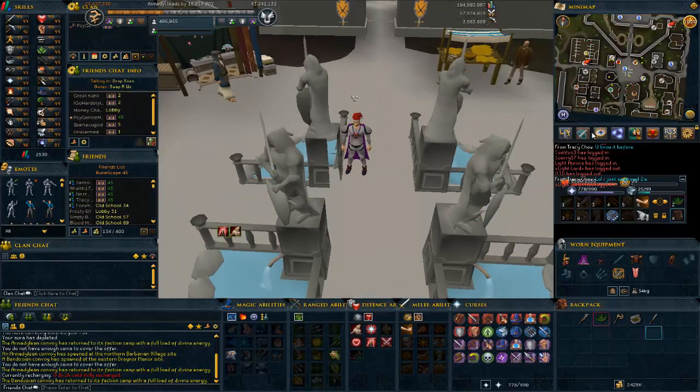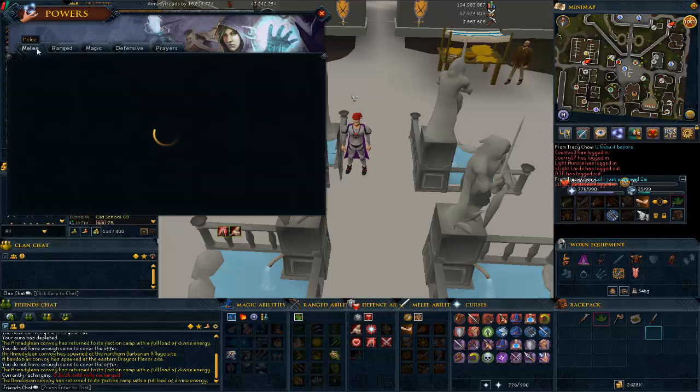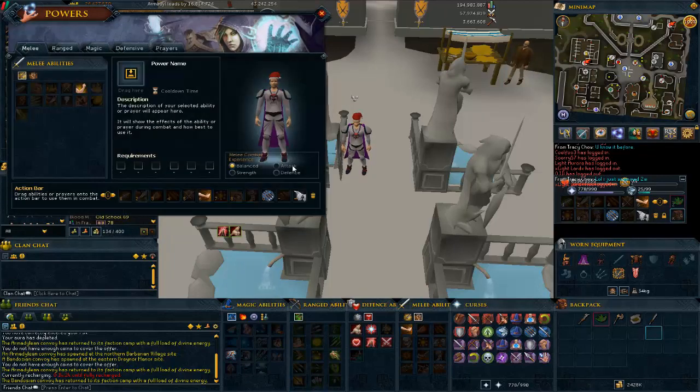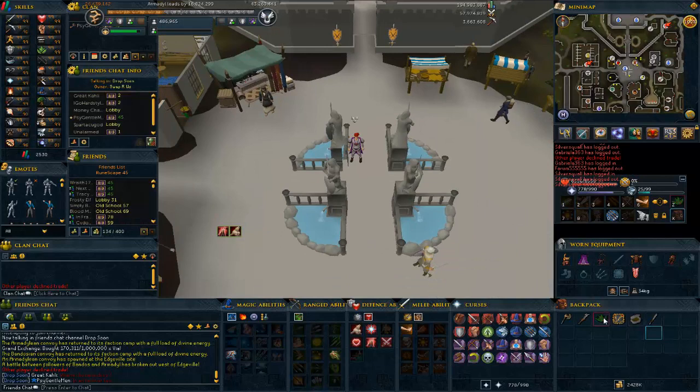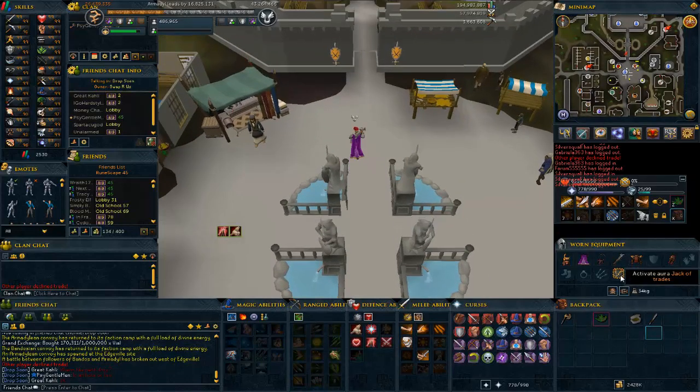First, you're going to go to the combat menu — you see the three balls — click on it, go to melee, and it's going to tell you what experience you want to get. You want to get the most experience across the most skills, so you're going to do balance, which gives you 4 skills for attacking one thing. Then equip your Jack of Trades aura and your weapon, and activate it.